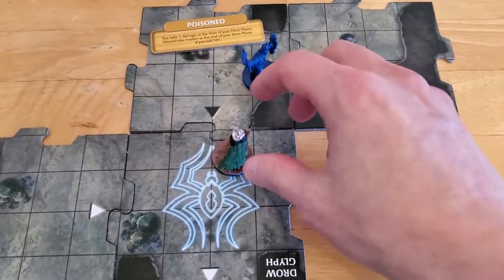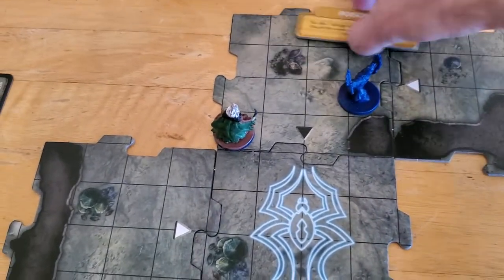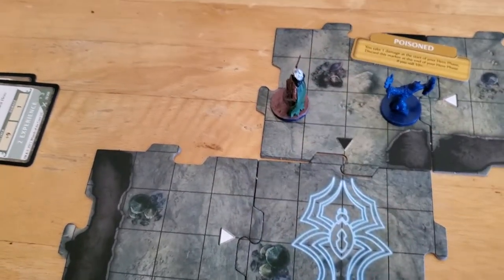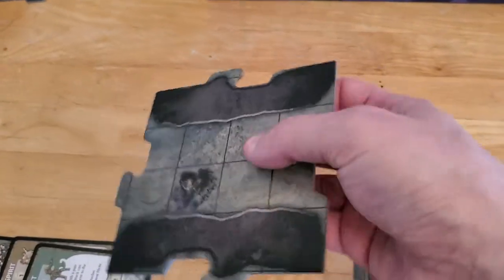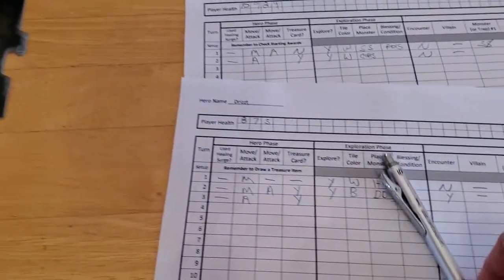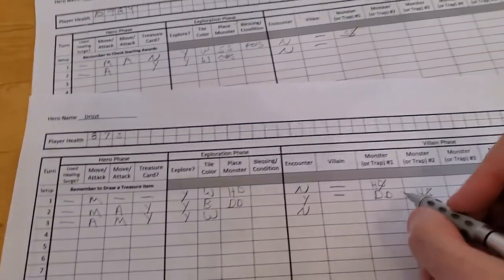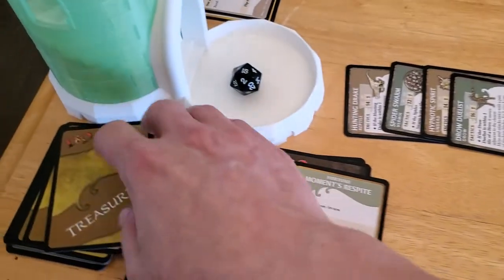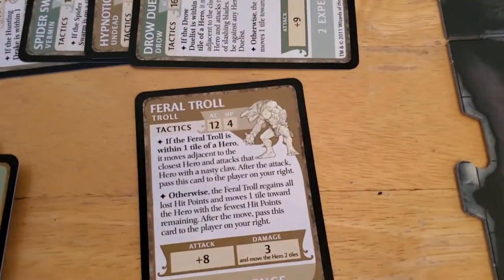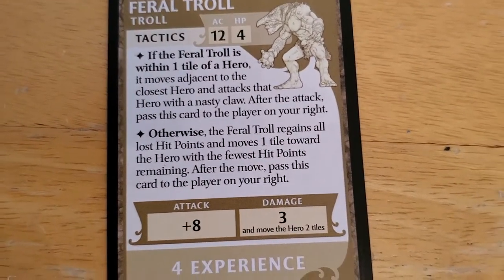Now Drizzt is going to take his move action and move here. We'll put him here to be less ambiguous — he's going to explore right here. We grab this tile, and it's a white tile, so no encounter. So Drizzt did move and is exploring. Got a white tile — don't know the monster yet, but there will be no encounter, and the Drow Duelist is gone. So let's draw a monster — and we're going to get a Feral Troll. Four hit points, wow, and it does three damage and a move. This is a tough guy, and this isn't even the advanced cards.